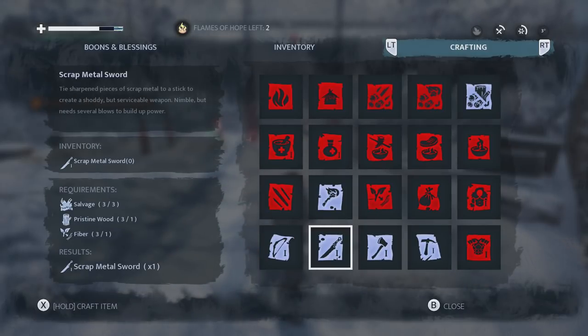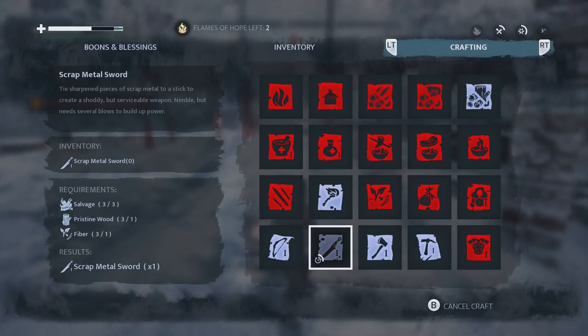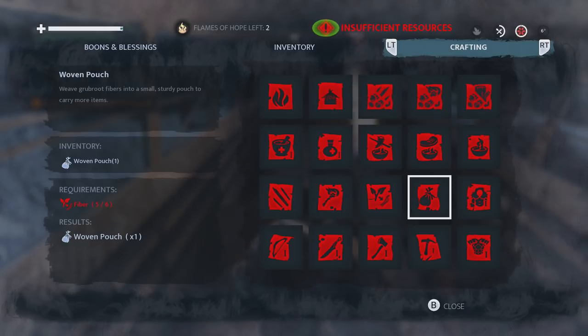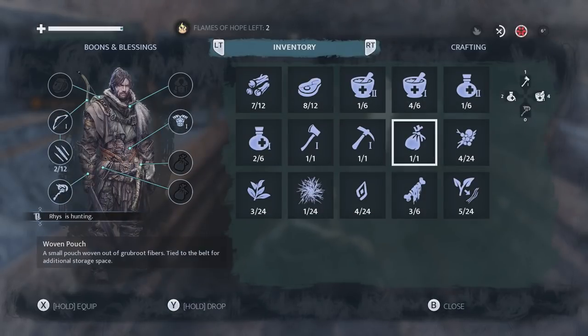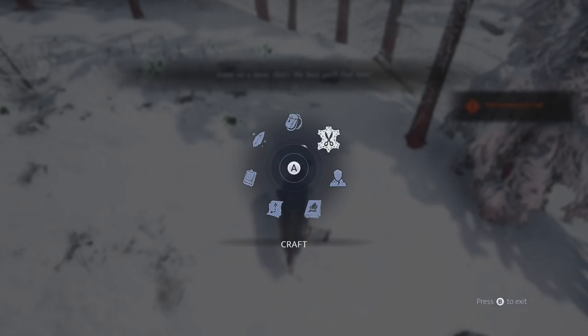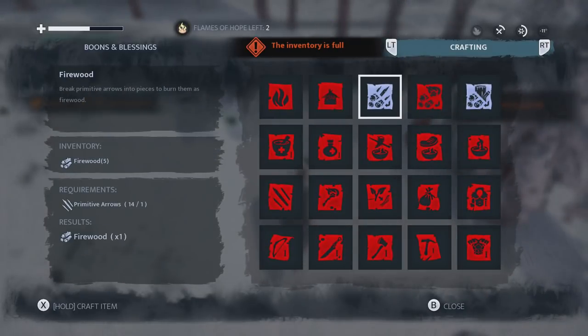Not only do you need fiber for your armors, you're also going to need it to craft different weapons like the knife, the bow, the axe, and the pickaxe. To help you carry more, make two pouches — you'll need six fibers for each. It might not seem a lot, but it gives you two extra slots per pouch and you can have two pouches equipped. Later on, you'll be able to upgrade your backpack, which will also give you substantial extra space.